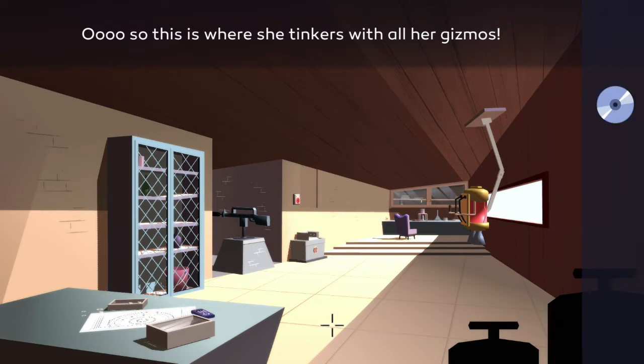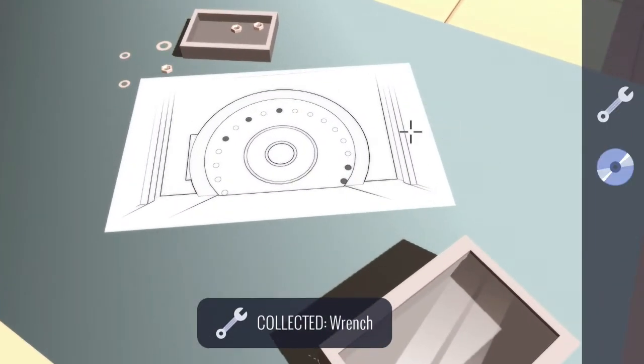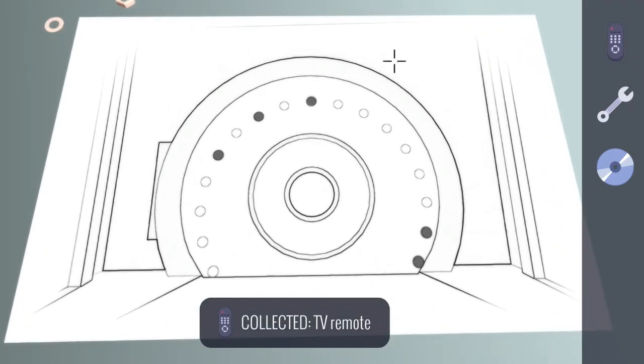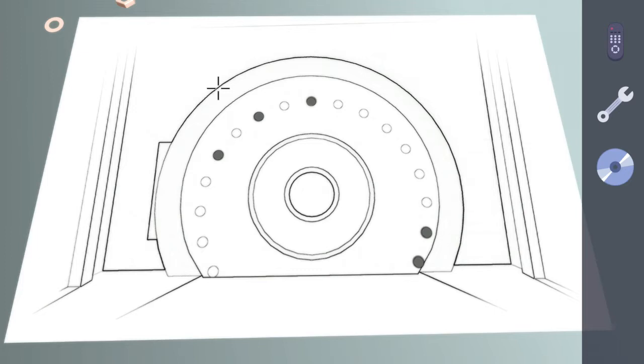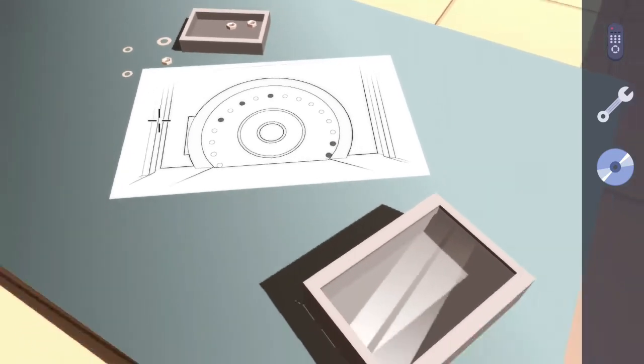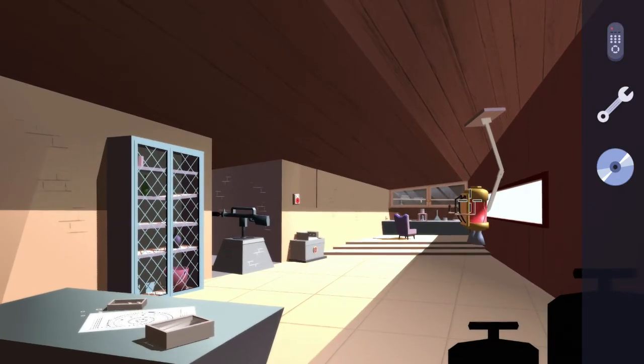Once you're in, pick up the wrench, interact with the desk on the left, and pick up the remote control. Make a note of this painting on the table — this is going to be a light puzzle that we need to complete in chapter five. I'll show you how to do it when we get there, but this is the solution for that in case you're trying to do it on your own.